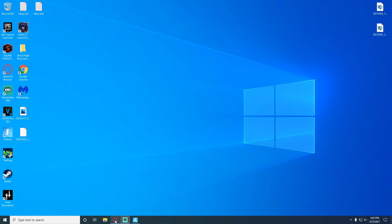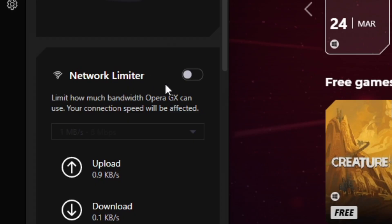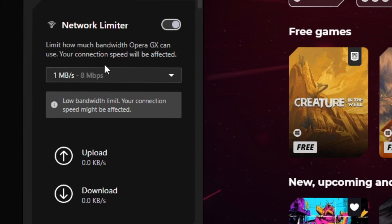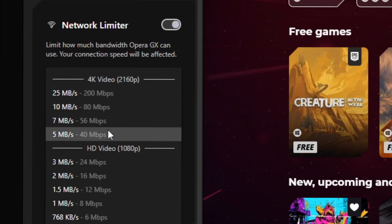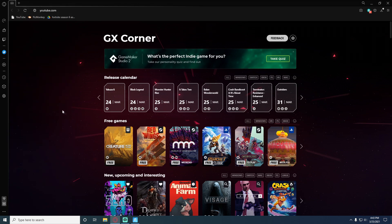The next thing I'd recommend is using a gaming browser like Opera GX — this one works really good. It has a GX control center that allows you to limit your network connection. So if you're playing Fortnite and you don't want it to take up a ton of your bandwidth, if you only have like 25 megs, you can set this to like five megs or even lower at three megs. This will actually lower your ping compared to using something like Chrome or Internet Explorer, which is a lot more network intensive.